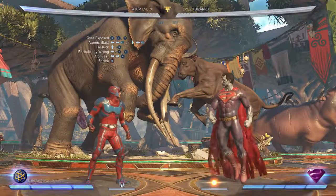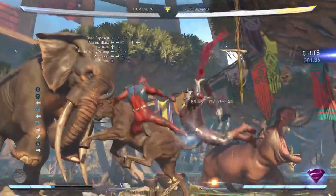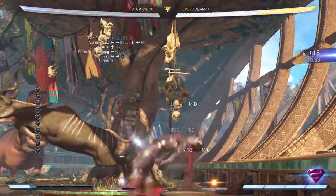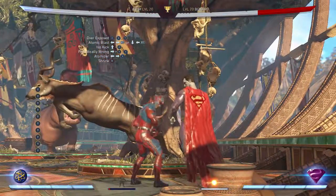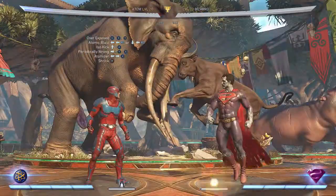I just whiffed — don't move forward or you'll whiff like I did. Also, just spam Y honestly — just spam Y and you'll get around 43–44%. But yeah, that's pretty much it. That's the highest damage combo I've figured out so far.